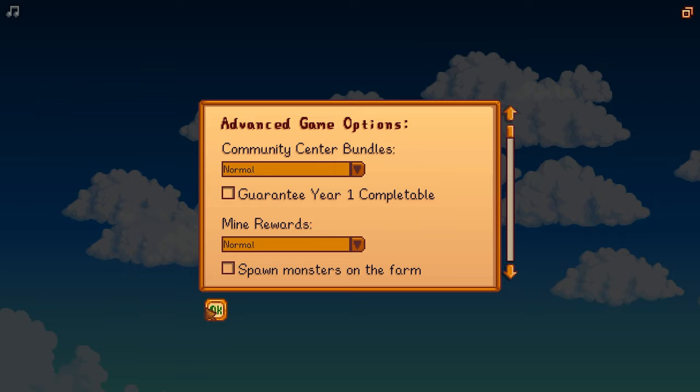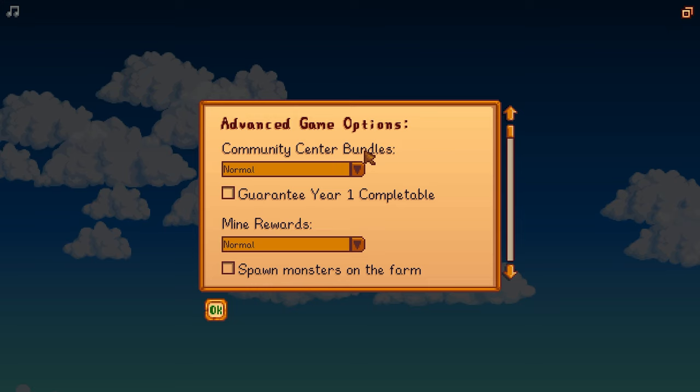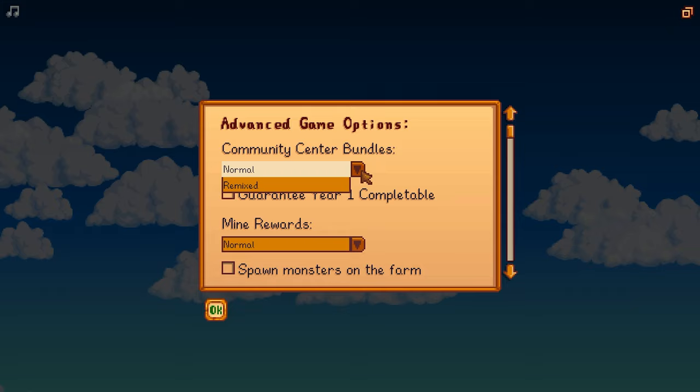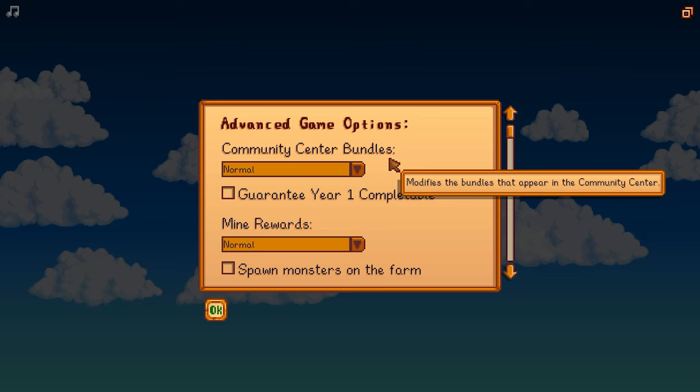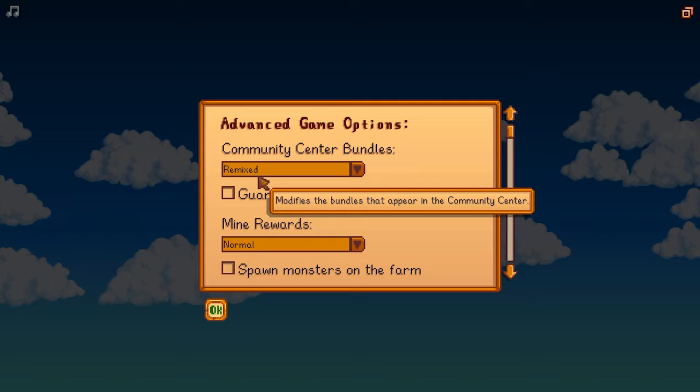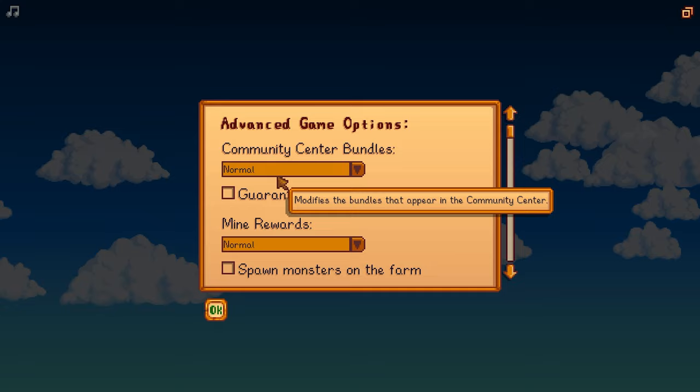Then we have settings over here on the bottom left. If we come into advanced game options, there are community center bundles. On your first playthrough, you probably just want to leave it on normal. If you just click it, it goes away — you've got to click and hold. Then you can choose remixed. The community center bundles require certain items from the game that you can collect. With normal, they're always the same thing. With remixed, there'll be different things for each playthrough, so you can mix it up on your second or third playthroughs. You probably want to leave this on normal for now.